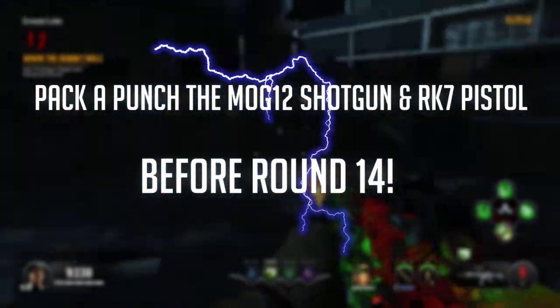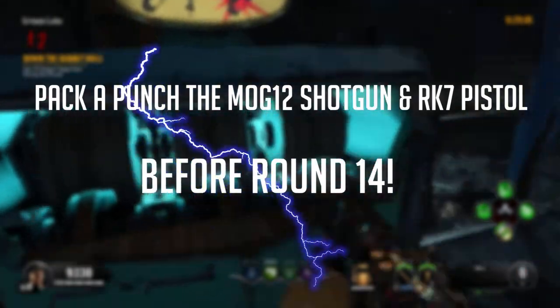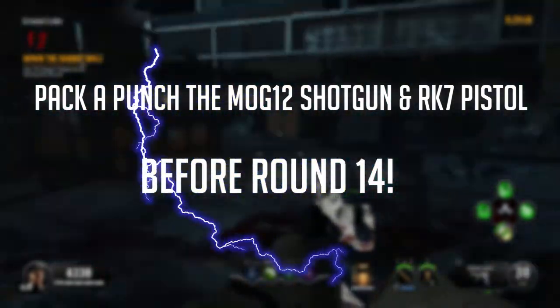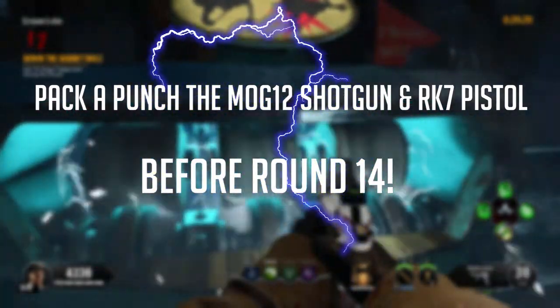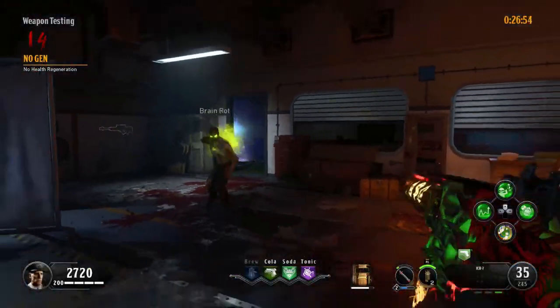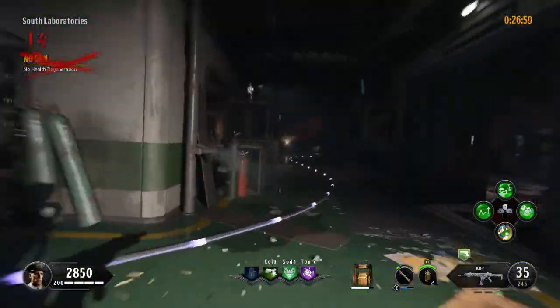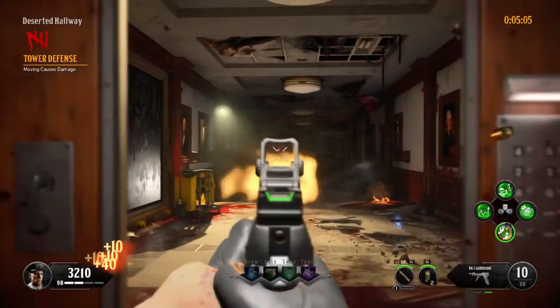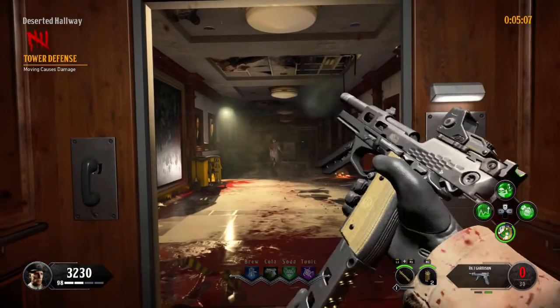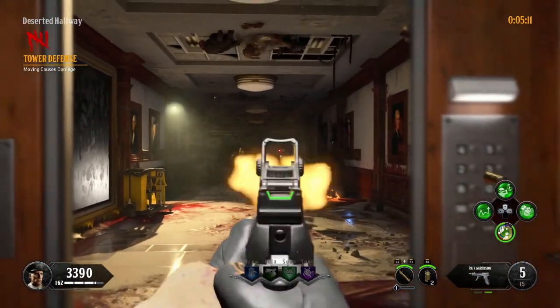For the gauntlet you want to get the Mk12 shotgun and the RK7 pistol and Pekka Punch them before round 14. Keep these guns for all 30 rounds. Build your shield and get the parts for the trap and teleporter as early as you can. For the most part you can camp in the elevator or the office hallways — for example on round 5 where you are not allowed to move. Just camp there and if you need to, use your special weapon.